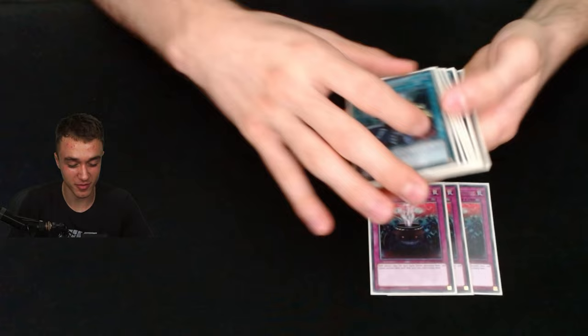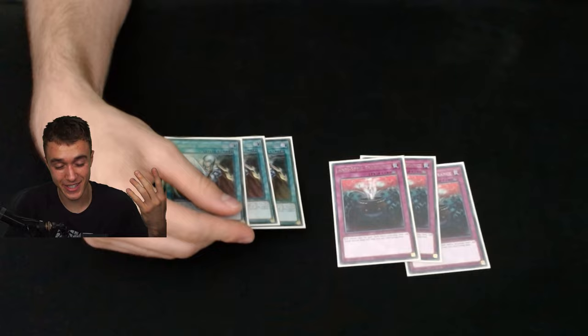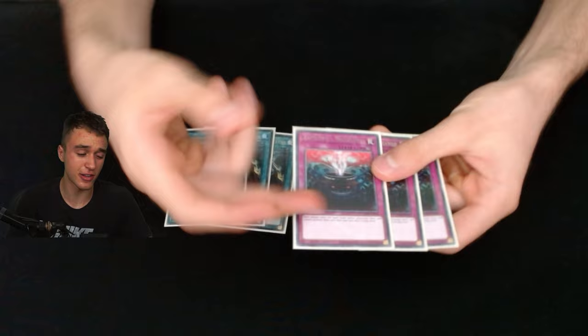Now the side deck. Anti-Spell Fragrance is insane — won me so many games. Three Crossout Designator for going-first stuff. Anti-Spell is probably the best floodgate right now, at least for this deck. It just wins games straight up: Soul Release, Thrust, all that stuff doesn't work; Sky Striker doesn't work. That's also why I like hand traps with Anti-Spell, because everyone is playing spells.